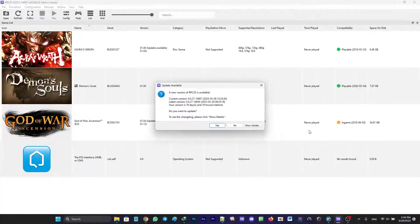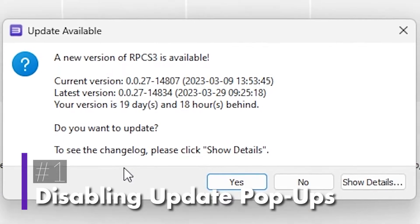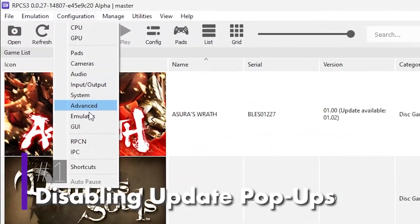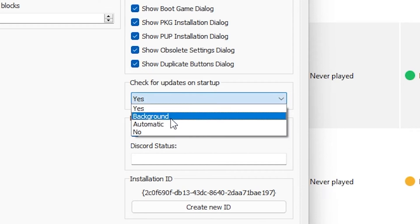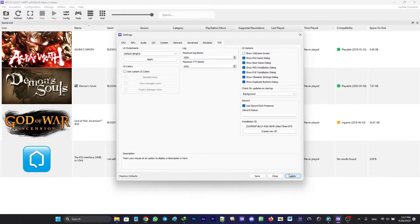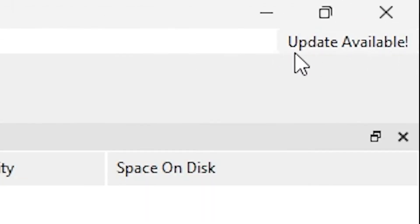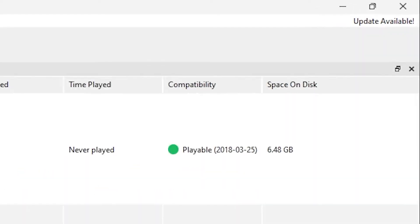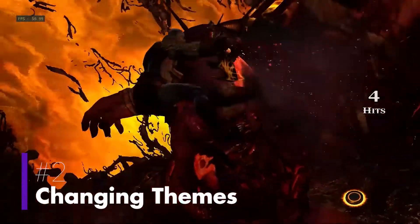If you frequently use RPCS3, one of the major things that may bother you is the update pop-ups. You can easily disable these by going to Configuration > GUI and selecting the drop-down menu below 'Check for updates on startup'. By choosing the background option, you can disable the pop-ups, although updates will still show up in the top right corner of RPCS3 and you can update the program anytime.